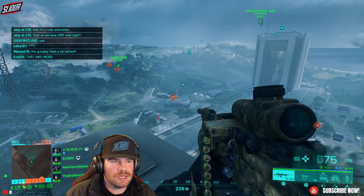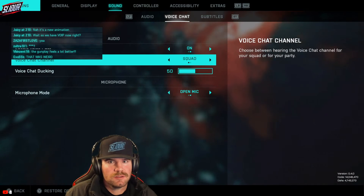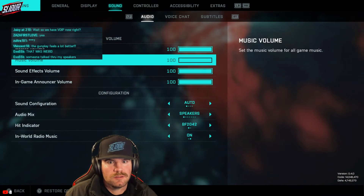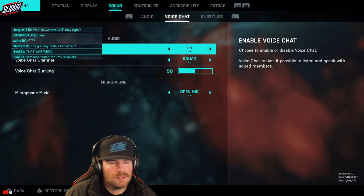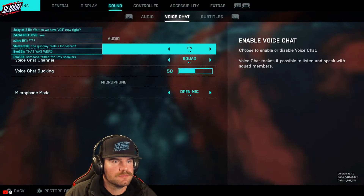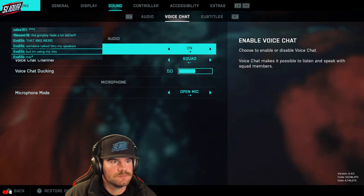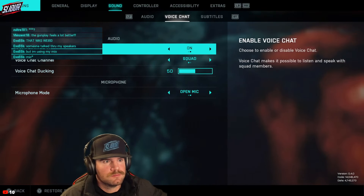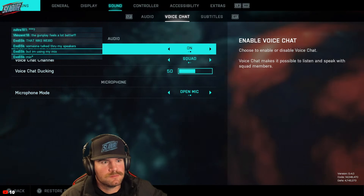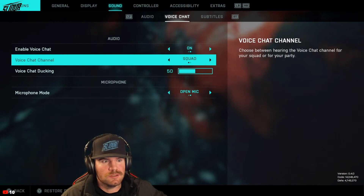So in order to do that, go to options, sound, voice chat, enable, and then you can change yours.